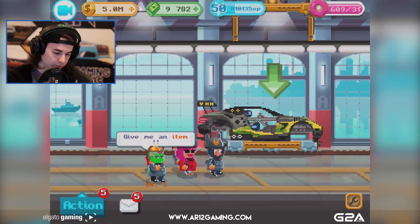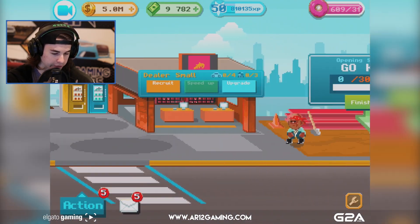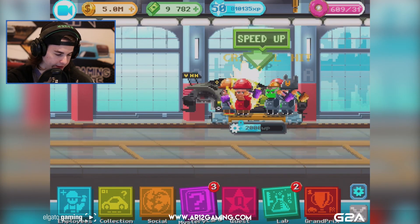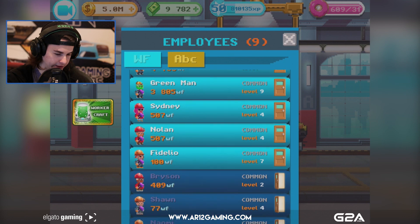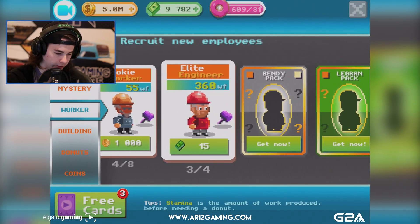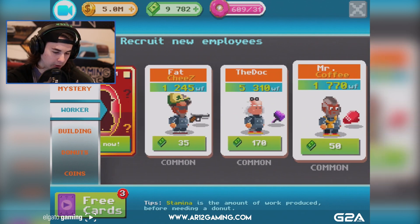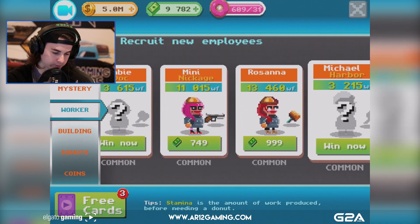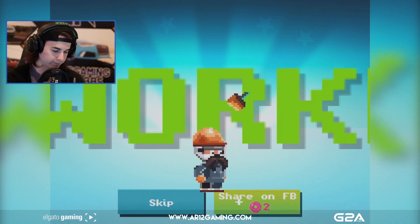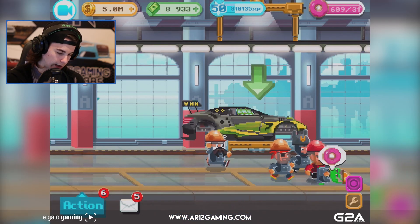Let's go check the go-kart track - people need to go work on that. Under employees, we can recruit workers. You can get Facebook friends, recruit workers through the menu, or just buy them. Loco Tornado - let's buy you with crazy amounts of points. I don't know what level you're going to be, but we're going to drop you on the car.